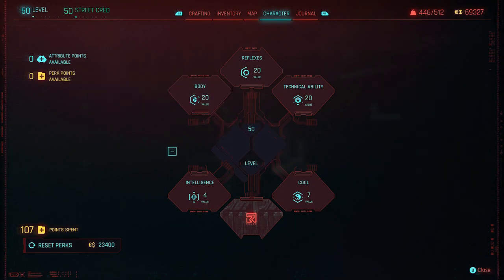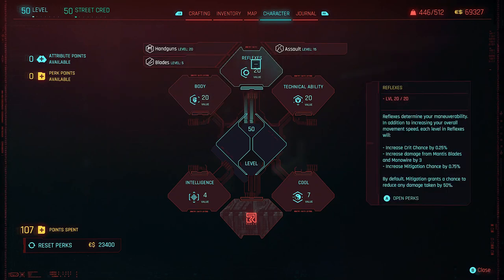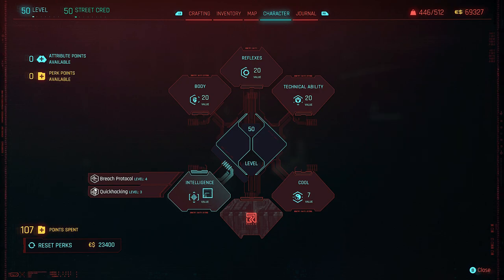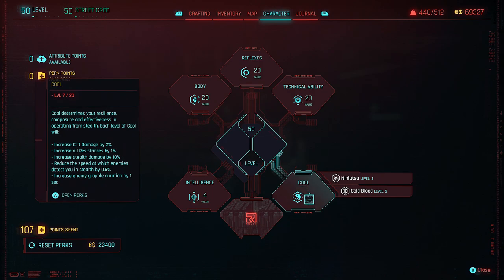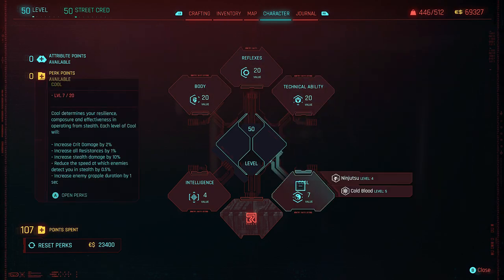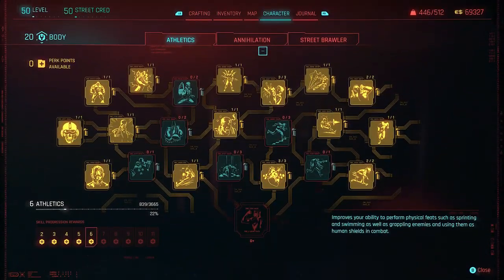Now I've got quite a few points and perks. I would say chuck in 20 for your body, 20 for your reflexes, 20 for your technical ability, and then I made an epic boo-boo because I was going to go a completely different playstyle to start. Don't have any intelligence — you don't need it. Chuck it all into your cool, but 7 is still pretty good. These are to work towards obviously if you're early game — just try and get as much as you can to get your damage up and have a fun build going on until you can make your way towards this. You can always reset these at any point by just spending credits, so there's no real wrong way. Just make sure you don't do what I did and put your attributes in the wrong place. Stick with 20, 20, 20, and for the rest I believe you'll be able to get 11 into your cool.